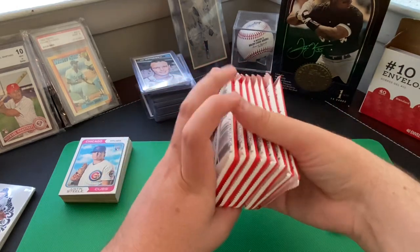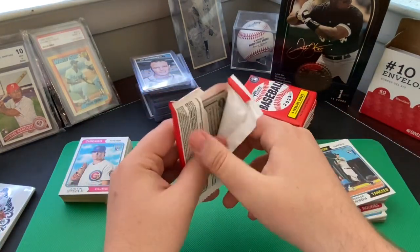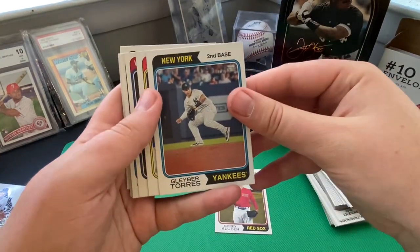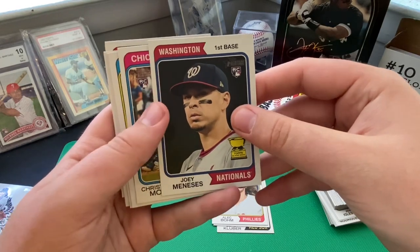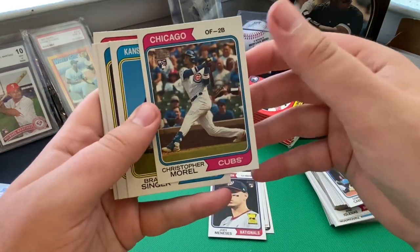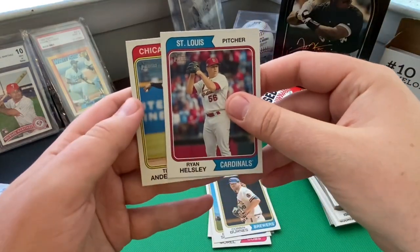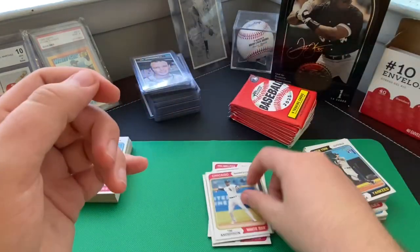We got eight packs in here. Opening the first one: Corey Kluber with the Red Sox, Gleyber Torres with the Yankees, Alec Bohm with the Phillies. Rookie cup card for Joey Meneses with the Nationals. Christopher Morel rookie card for the Chicago Cubs — nice. Brady Singer with the Royals. Corbin Burnes with the Brewers — very nice to have that one. Ryan Helsley with the Cardinals. And Tim Anderson with the Chicago White Sox — a nice photo to end off this first pack.